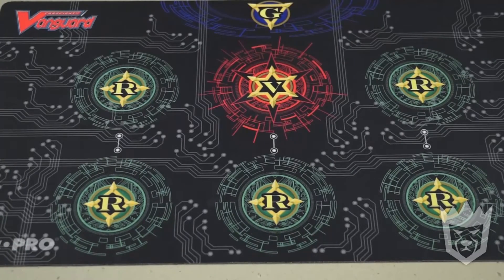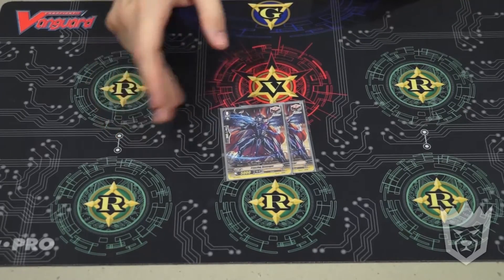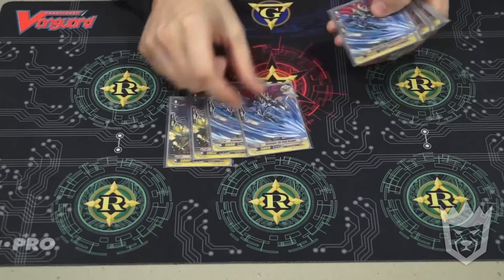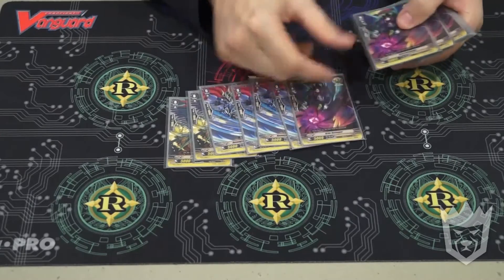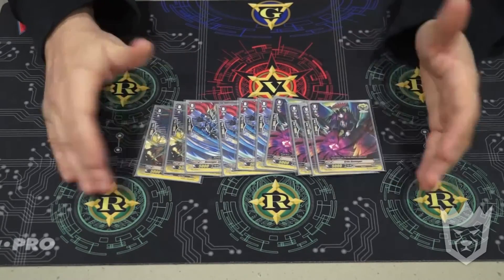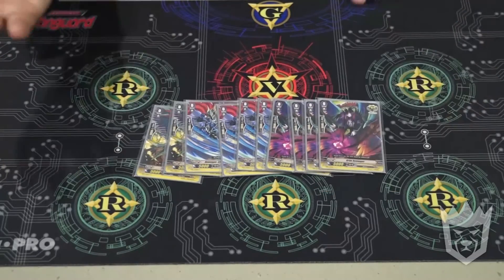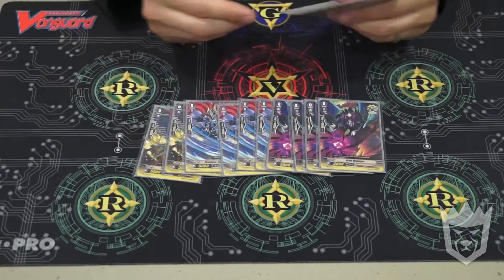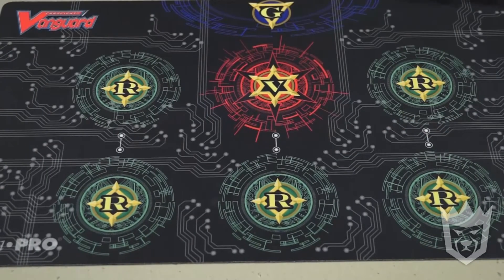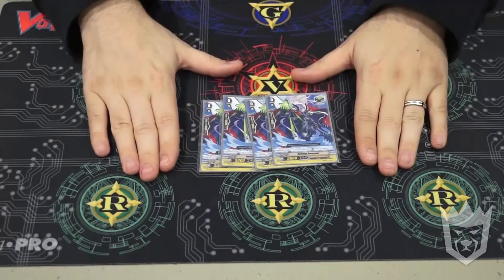For triggers: 2 draw, because this deck pluses like a boss and I don't need to draw that much. Then 10 crits in the deck - any deck that generates crits should have more crits. Those 2 crits with Dearmond are scary, and I like the extra pressure crits provide. Since I plus so hard, I don't need draw. So 10 crits: 8 Revengers and 2 non-Revengers. And 4 Revenger heals.